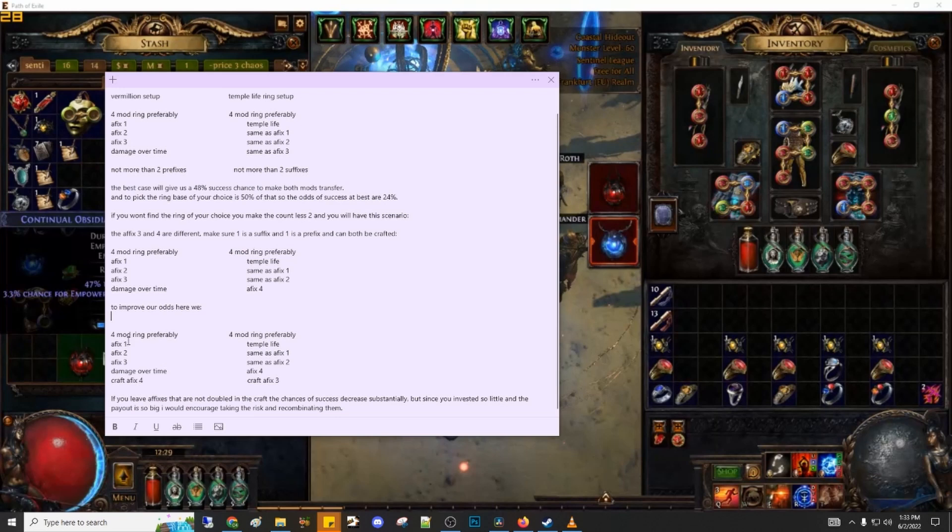Any other affixes that exceed this setup will only end up in a higher degree of failure. So if you are willing to risk having a random affix blocking your damage over time multiplier or your temple life, it is your choice, but keep in mind it will drastically decrease your odds of success.